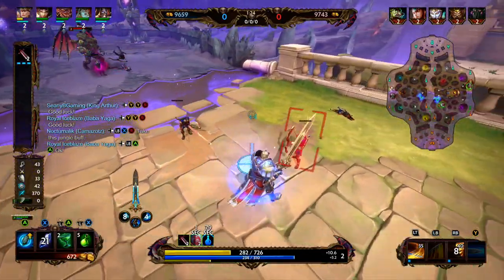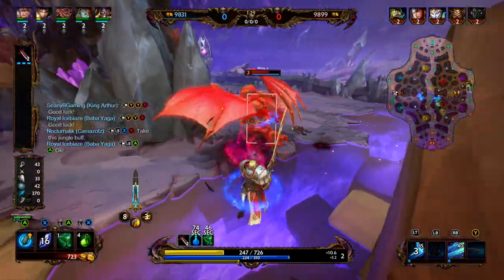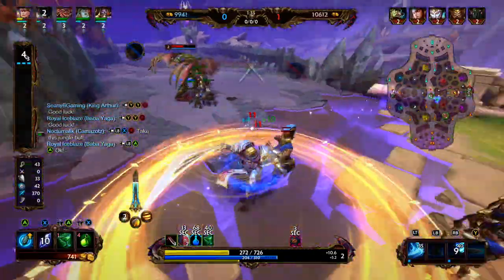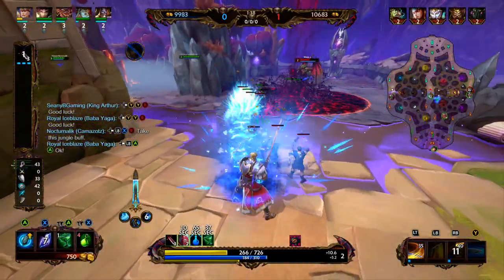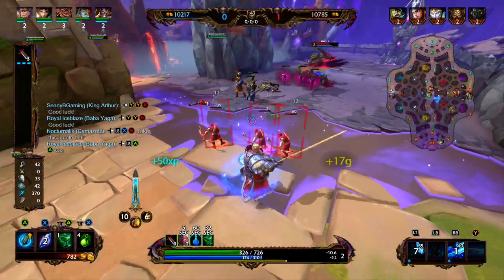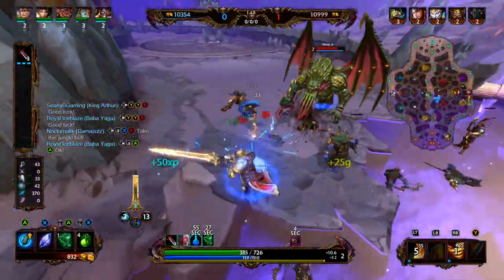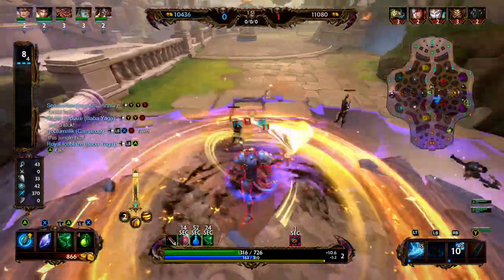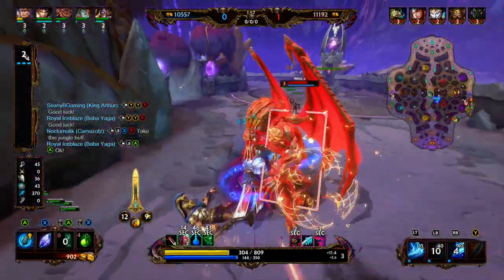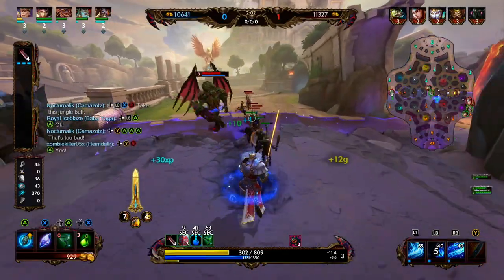King Arthur's ultimate at 35 energy is Sundering Strike — King Arthur winds up a massive jab, charging forward slightly before striking. Enemies hit are stunned for one second. At 80 energy, this ability becomes Excalibur's Wrath: King Arthur charges forward with Excalibur drawn. If he hits an enemy god, he launches them into the air and unleashes a barrage of six attacks, then launches them back to the ground. While in the air he deals 2% of the target's maximum health per hit, and landing damage scales from 5% maximum health at level 1 to 13% at level 5.